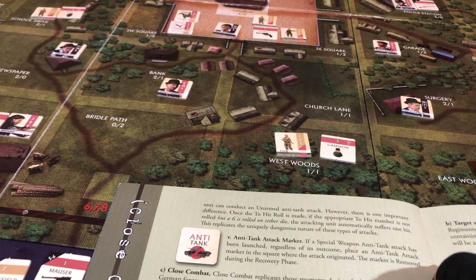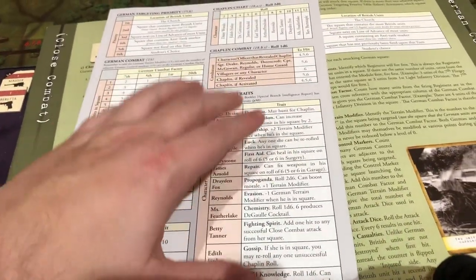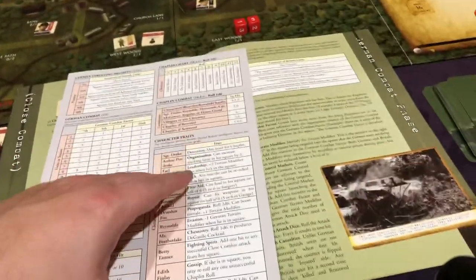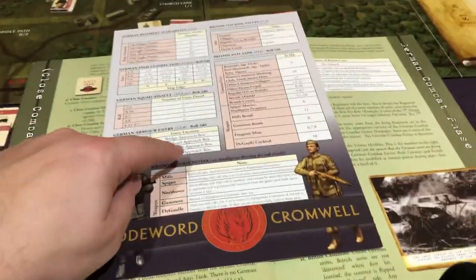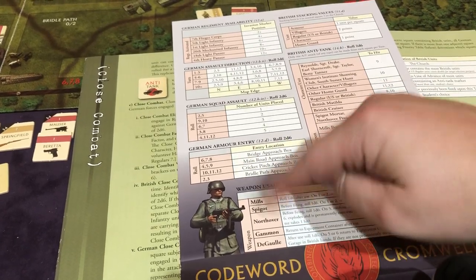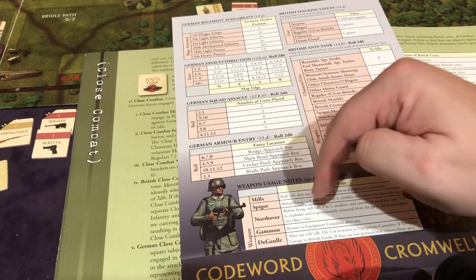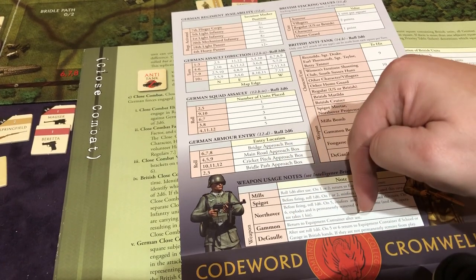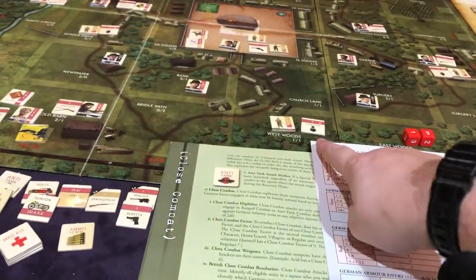The other things are there are special abilities that each character has in the game, so we're going to have to review those. The next thing is our weapons have special rules. These are like the special weapons — the Gammon, which is one of the grenades we have, the Mills is one of the grenades we have, and then the de Gaulle is that Molotov cocktail. The Gammon is a one-use item, so it stinks. So this guy here is not going to be very good.